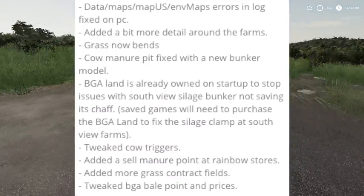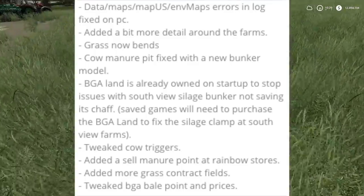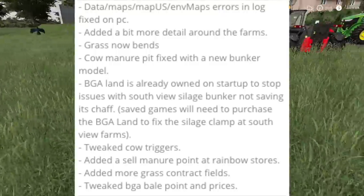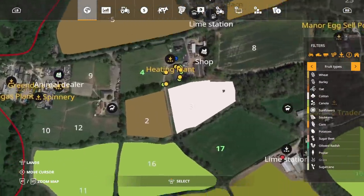Data maps errors in log fixed on PC — that is good, we did need that. Added a bit more detail around the farms. Grass now bends, which is true — check that out. Cow manure pit fixed with a new bunker model, well that's cool. We did delete the bunker, let's go check that out.